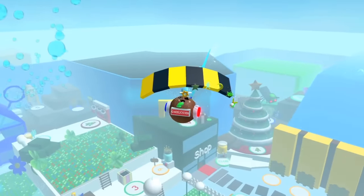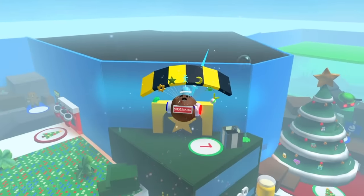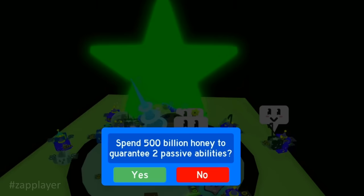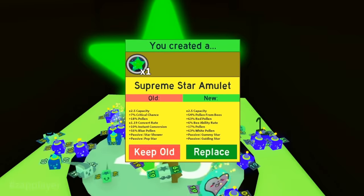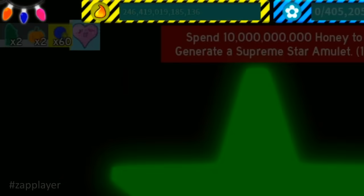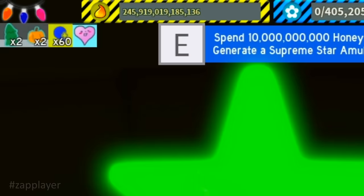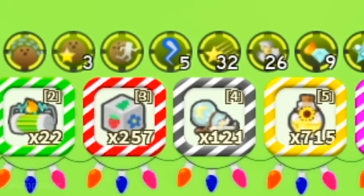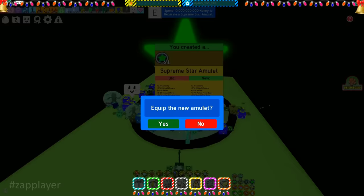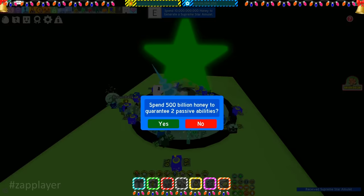We need a supreme star amulet that contains scorching star and star saw double passive and other overpowered stats. Do not replace your old amulet with a solo scorching or solo star saw. Wait until the game gives you the perfect double or a double passive that is fine. We finally have it guys, and without thinking a lot, we replace it, because we can upgrade it later.